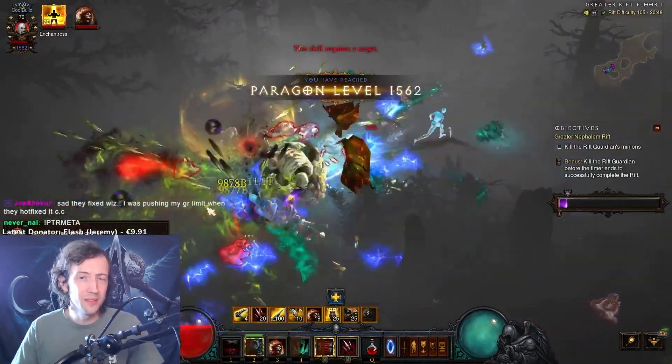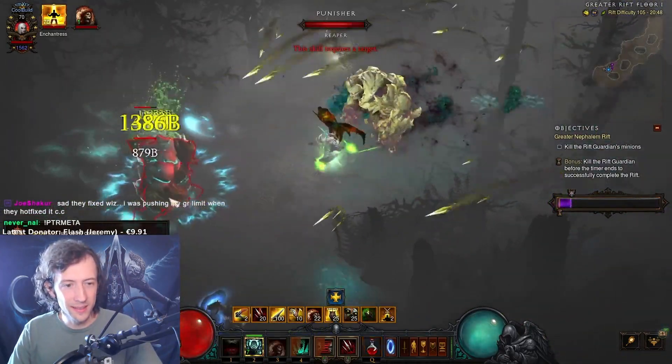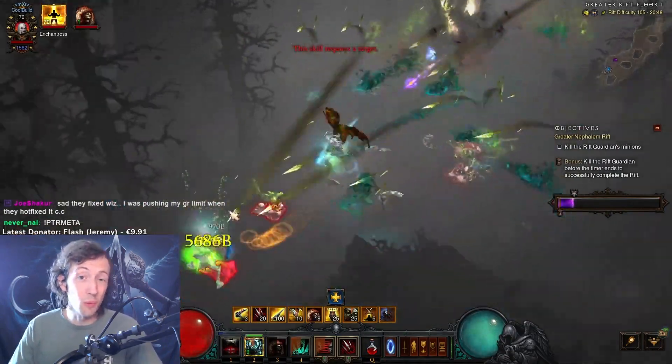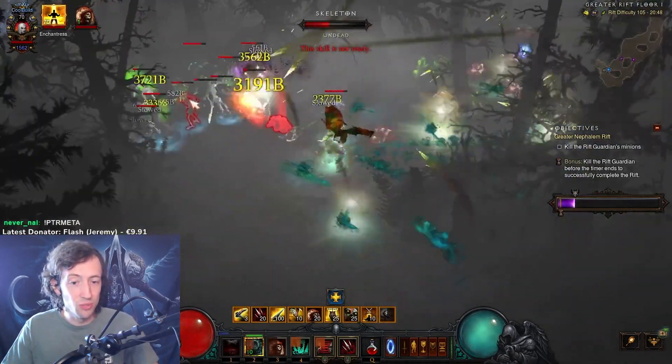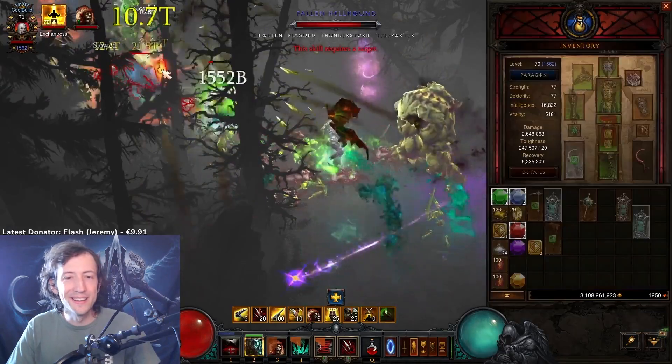It's even more fun when you go down a few tiers — you see me here doing GR-105, and everything just melts instantly, so you can probably even do sub-2 minute runs just walking through the rift on a good map, because you just keep moving forward and never have to stop, you never have to attack. It is pretty cool.